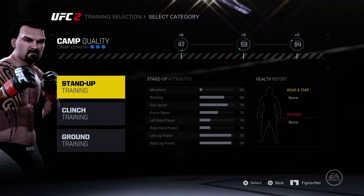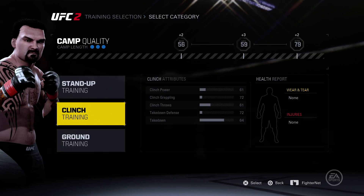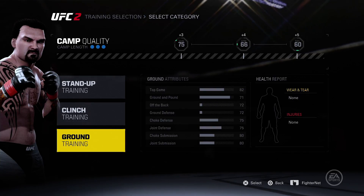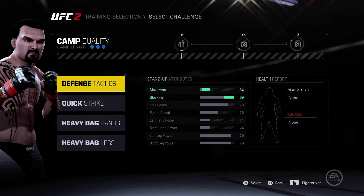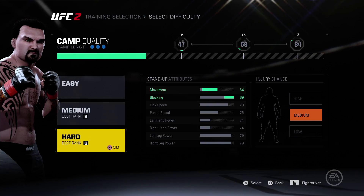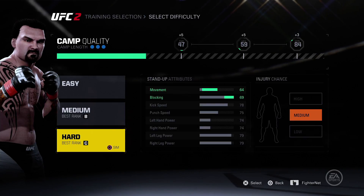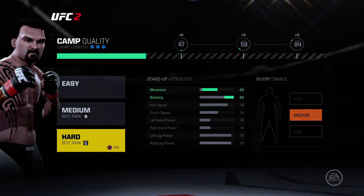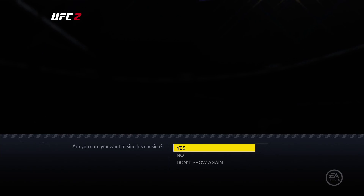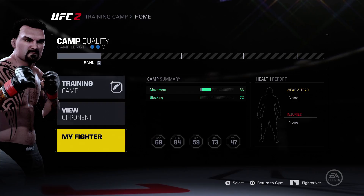Let's do some stand-up training. What's my weakness? My movement and blocking is still my lowest stats in stand-up. I suck at the defensive training. Let's sim it. My movement and blocking went up, as you can see.